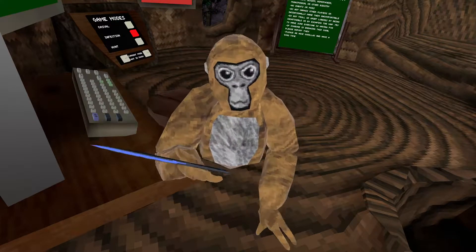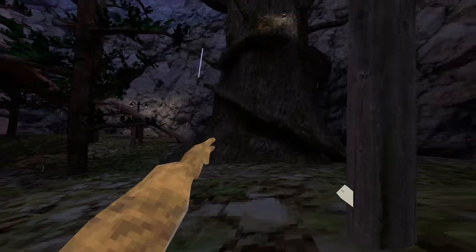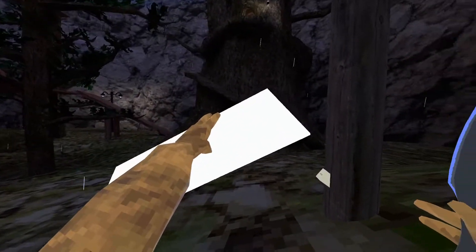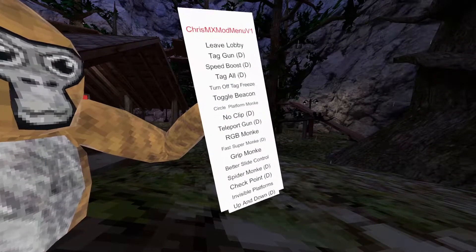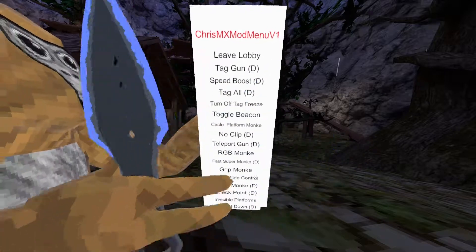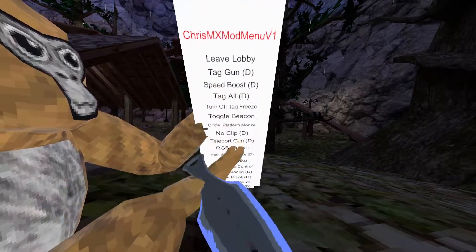Oh hello, I did not see you there. Come on, let's take a look at the mod menu. This mod menu is actually from someone in the Discord server, and it's pretty cool. You got a leave lobby, which leaves a lobby, a tag gun.